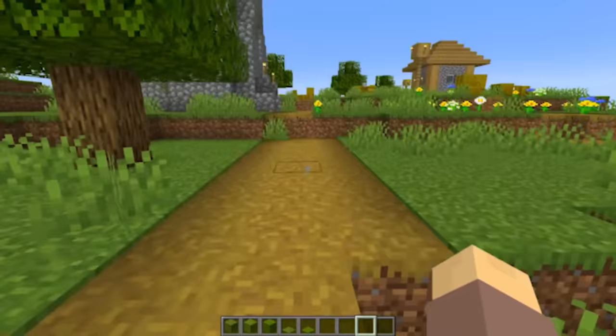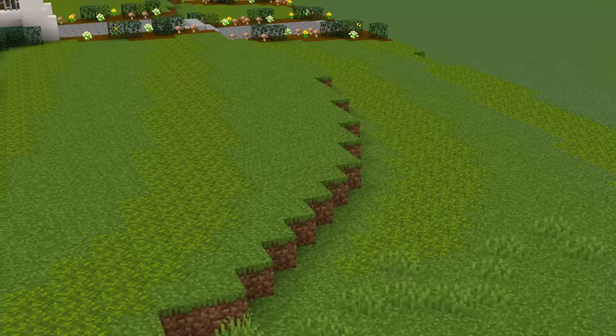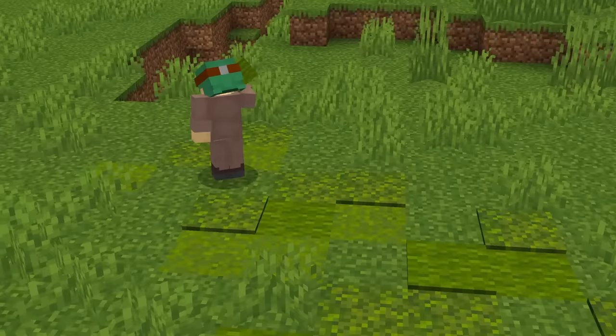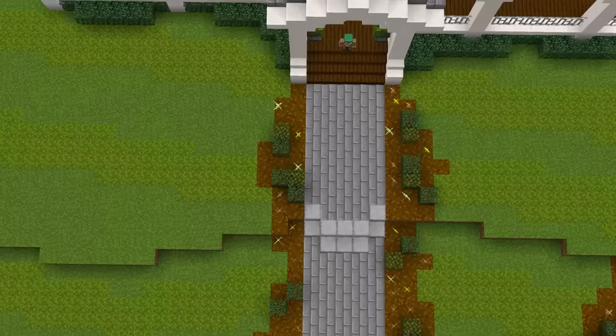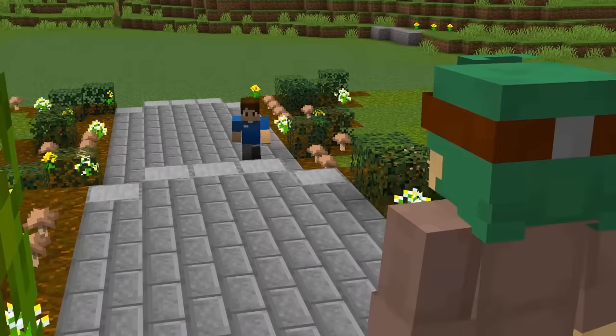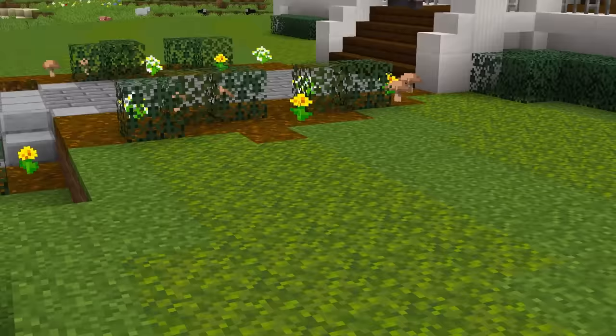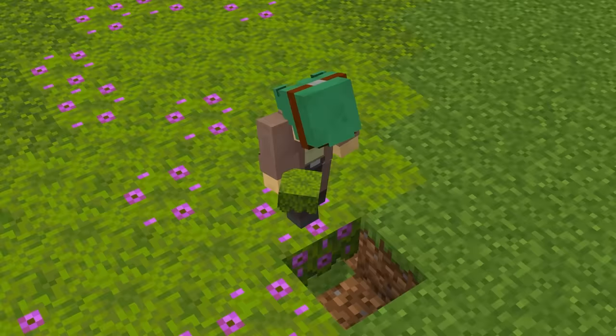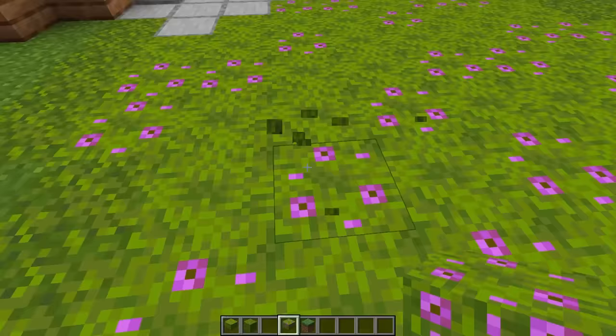Speaking of lame, paths and grass can be so boring. To spice it up, try mixing in some moss, green concrete powder, and green wool to texture the paths around your house — this can break up that boring old grass block texture. If you'd rather feel like you have a well-kept lawn, mix in lines of moss with your grass to make it look as though it's been mowed. If you're really looking for something nice, try using moss and azalea bushes for a beautiful flower path.